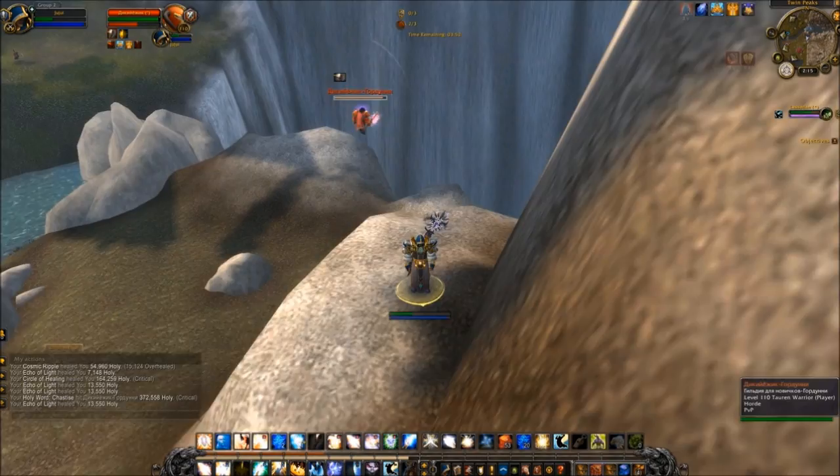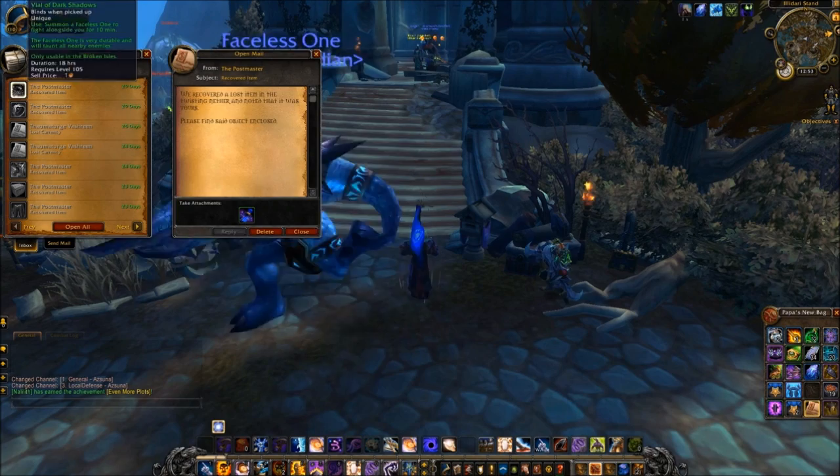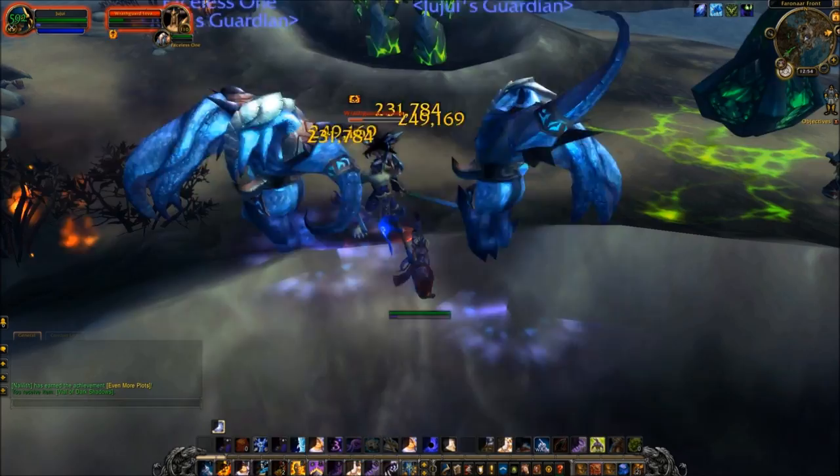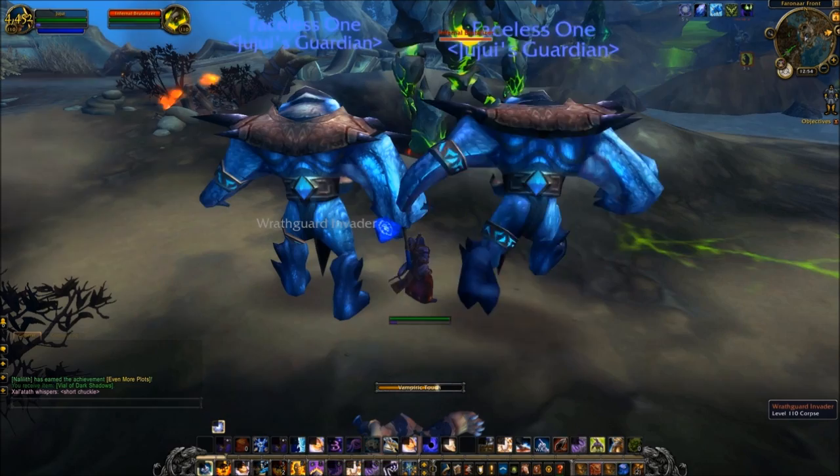Finally, the class-specific items that drop from the Priest class order hall altar can be glitched. These are supposed to be usable only once a day. However, if you click on the altar but don't actually take the item, it will be stored in your mailbox indefinitely. You can then use multiples of these items — for example, here I'm using Vial of Dark Shadows — and you can theoretically build an army of these monsters using this trick.